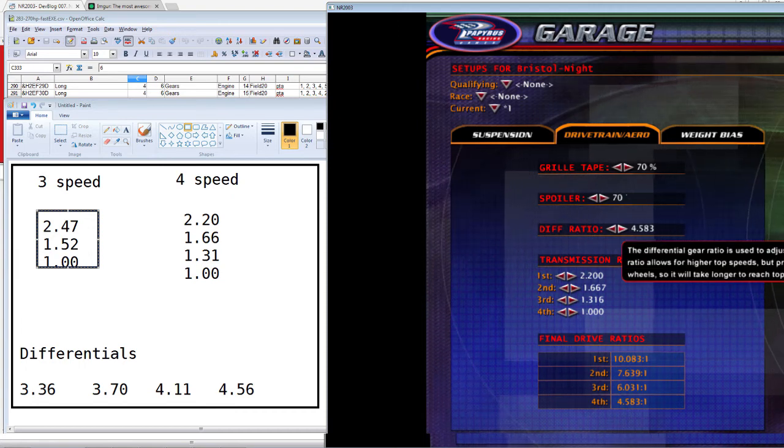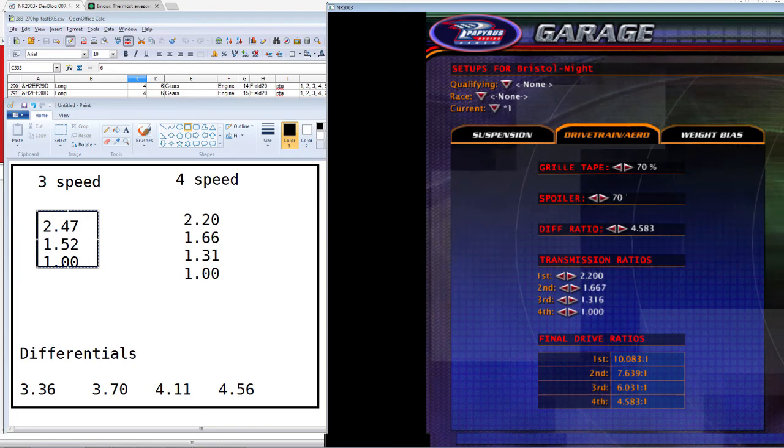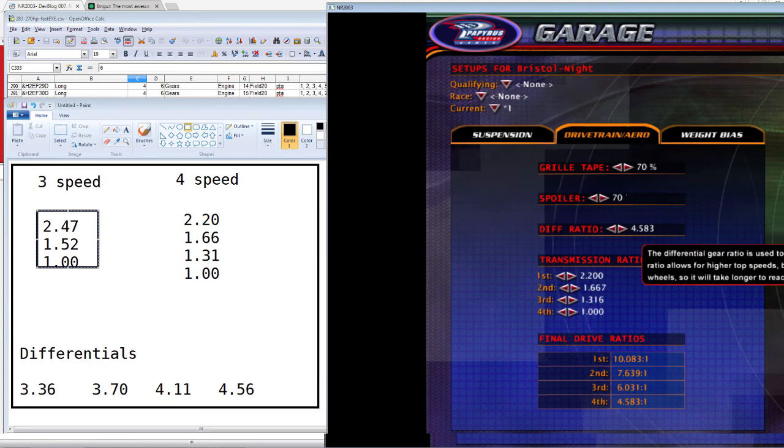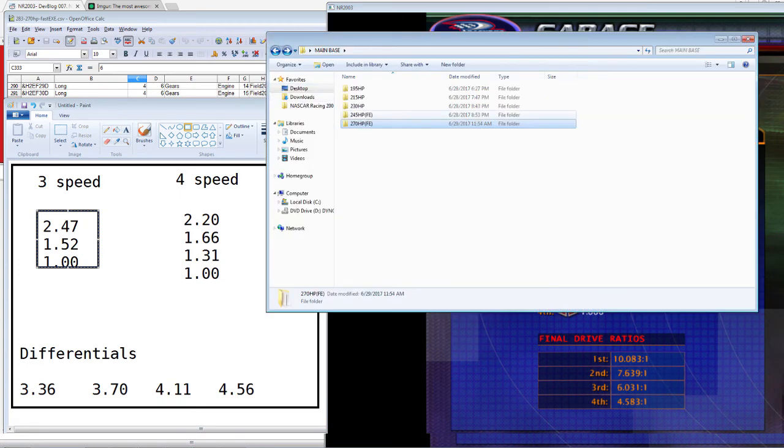The differential reads 4.58 in-game versus 4.56 in real life, and 4.11 real life versus 4.13 in-game. This is as close as it gets. This is the five engine option power level available.